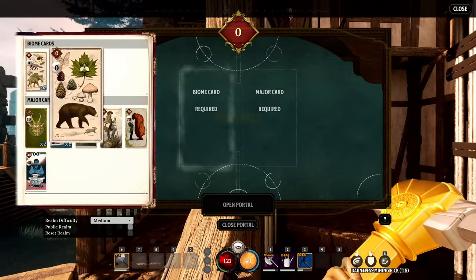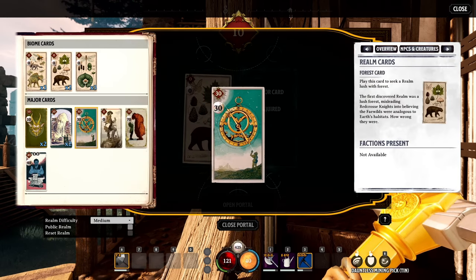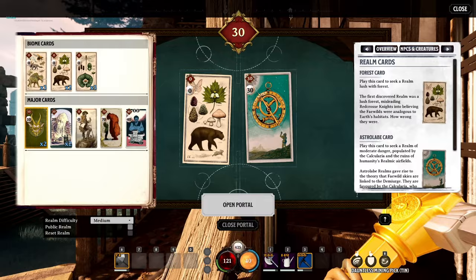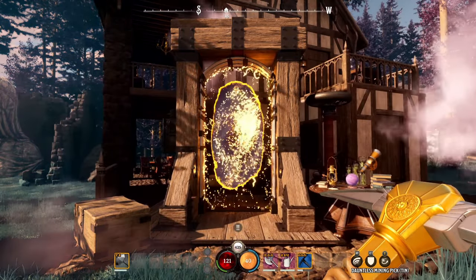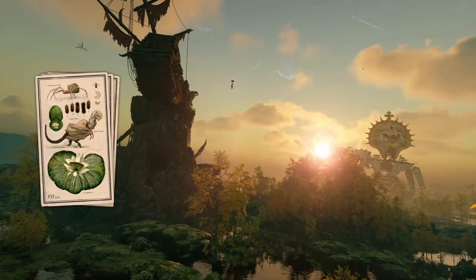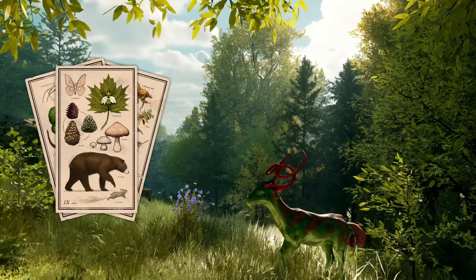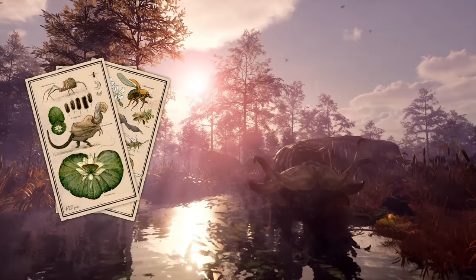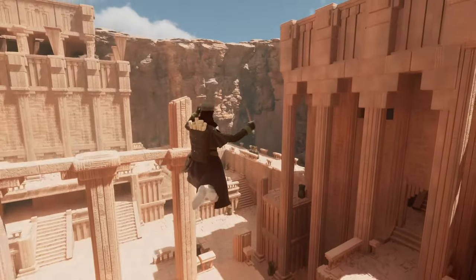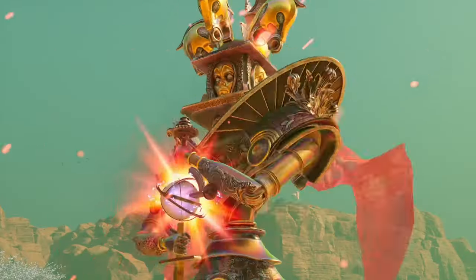We'll be traveling between worlds by playing different realm cards to open portals. Depending on what cards we have unlocked, we can use them at portal gateways to give us some control over what realm we visit next. The cards are separated into three categories. First are the biome cards, which determine the terrain, the look and feel of the realm, as well as the environmental challenges. There are currently three biome cards — forest, desert, and swamp — with the developers stating they will be introducing more over time.